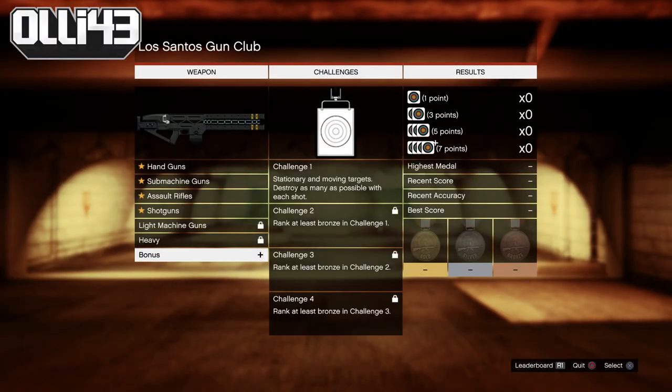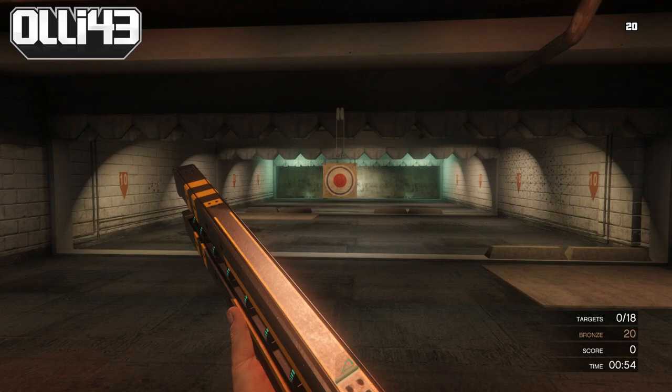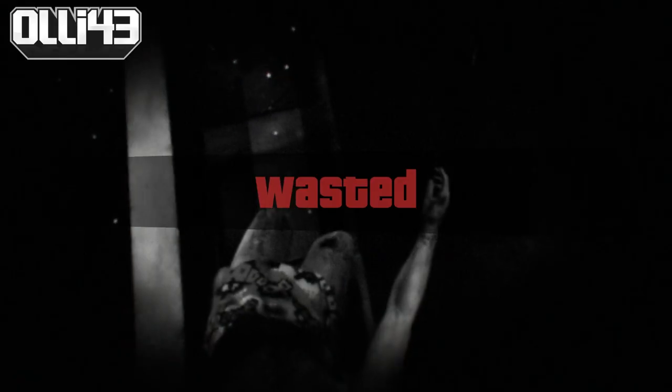If you go down to bonus, you can see the railgun. You can do challenge one, two, three, or four. For this video, I just did challenge one because it's simple. All you need to do is raise the gun, point it at your feet, and pull the trigger.